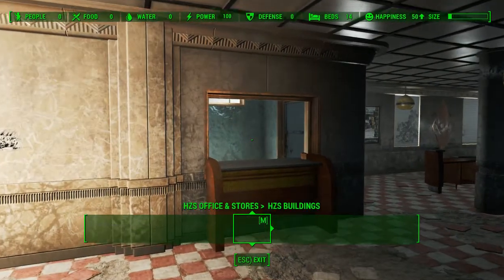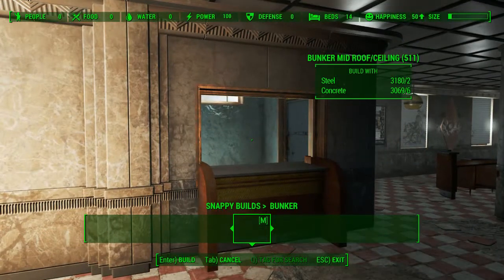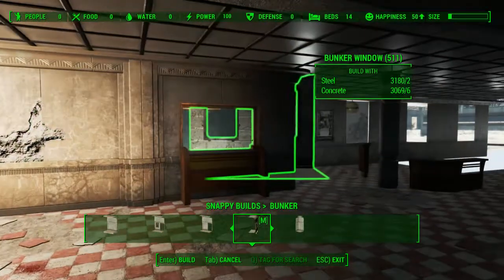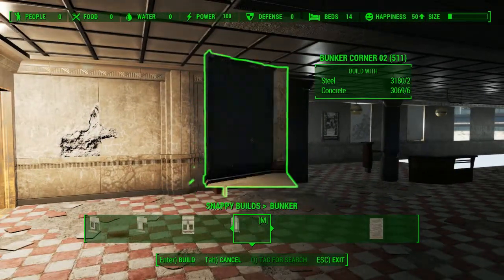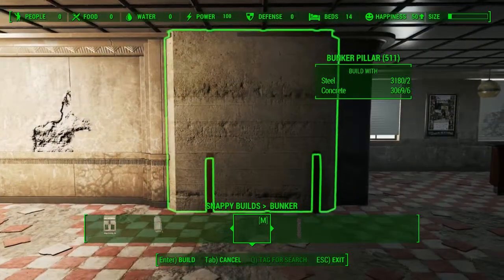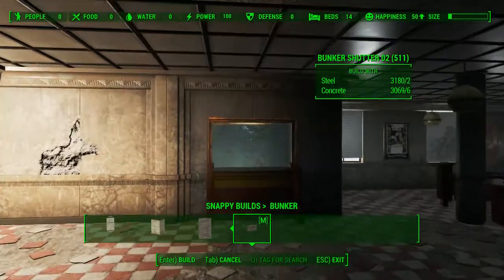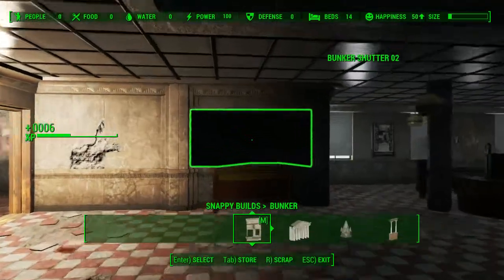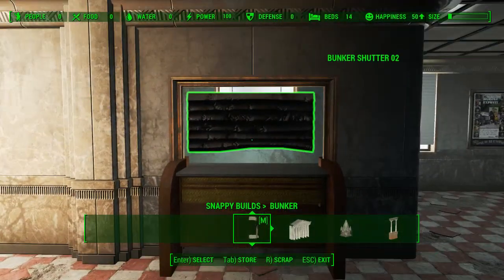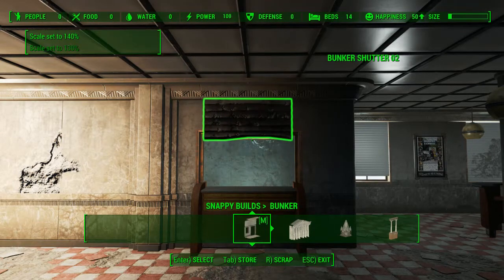Under Snappy Builds I found this in the bunker section, because you can get the bunker window and then you can get the shutters which cover it. So you've got the vertical ones and the horizontal ones. For this I'm going to use the horizontal one. I think I'm going to have to make this quite big.